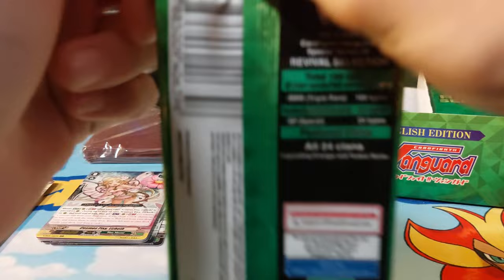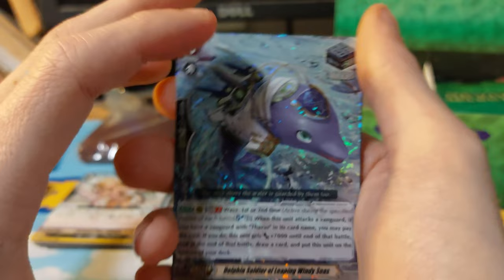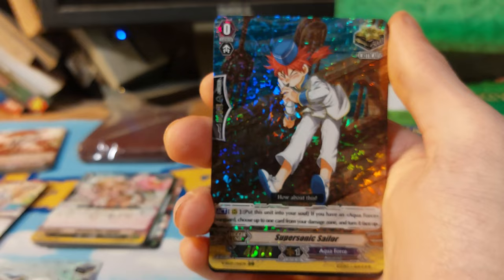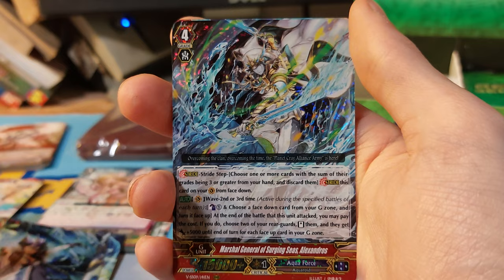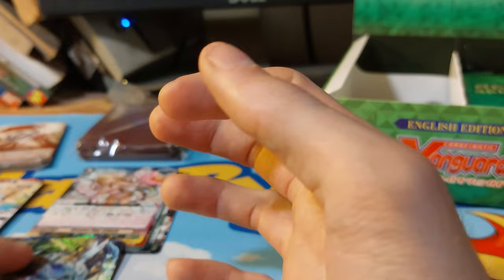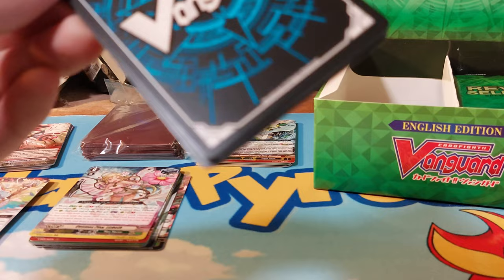We'll have to move this box maybe off screen at some point. I will say this much, they are kind of hard to open. We have Aqua Force — Dolphin Soldier of Leaping. Okay, got the focus — Supersonic Sailor, Title Assault, Supreme Ruler of the Storms, Blue Wave Armor General, Marshal General, and Blue Storm.